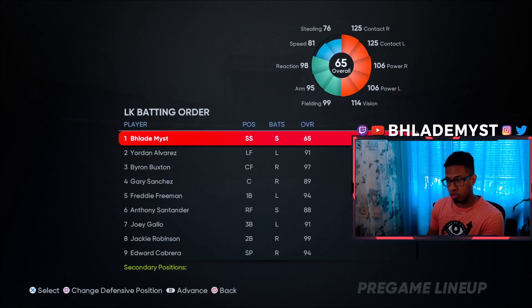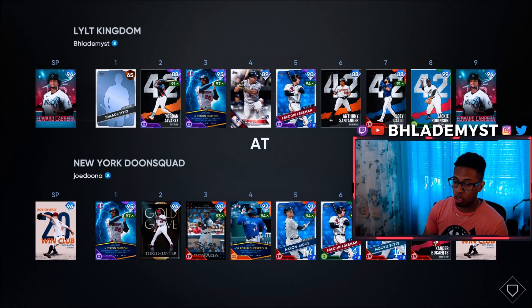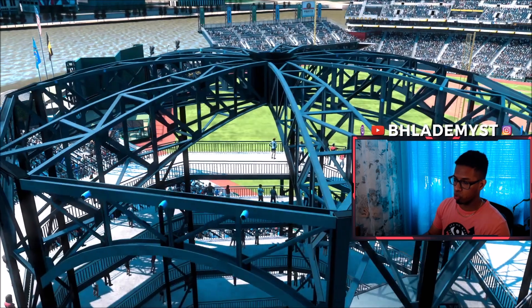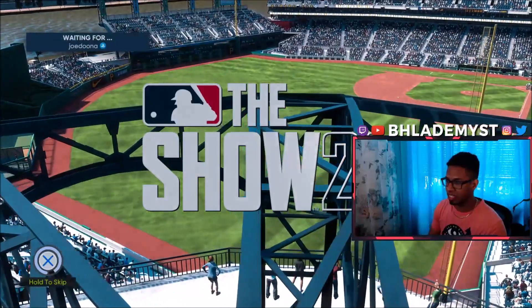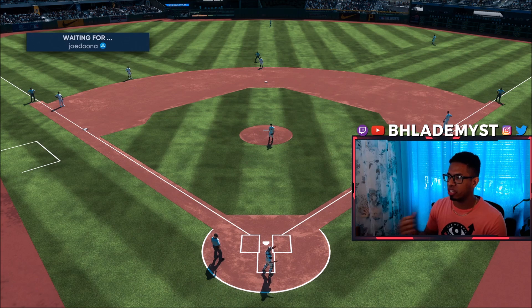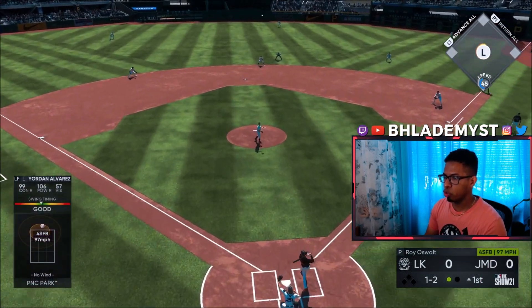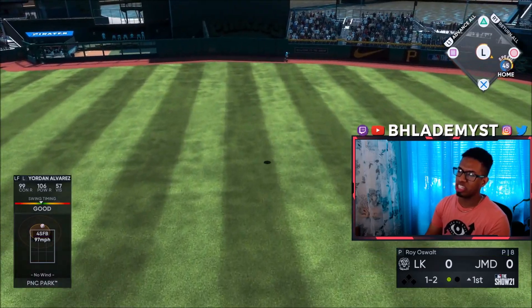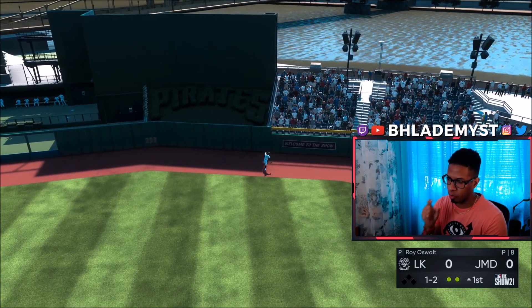Since he didn't throw a pitch it seems like he will still be able to start for us — scratch that previous statement, it is still Edward Cabrera's ranked season debut. We're still the away team and this time around we're facing Roy Oswalt. It's PNC Park — I don't know why but the camera angle in the beginning always makes me feel like it's a created stadium. Jordan Alvarez gets a high fastball but we get just underneath it; if the PCI was on it that would have gone through center.